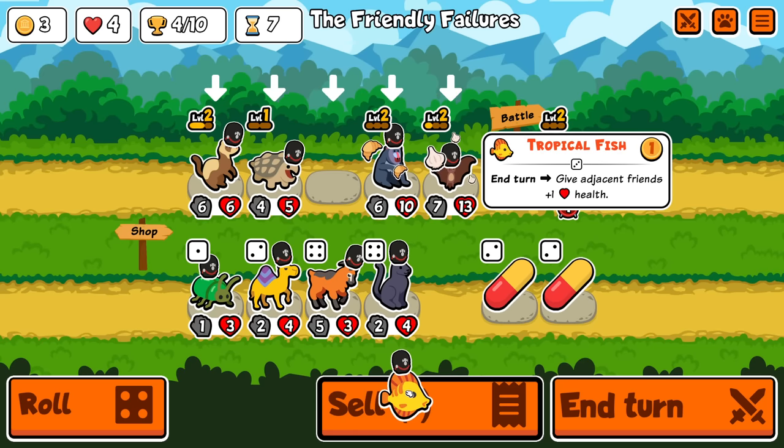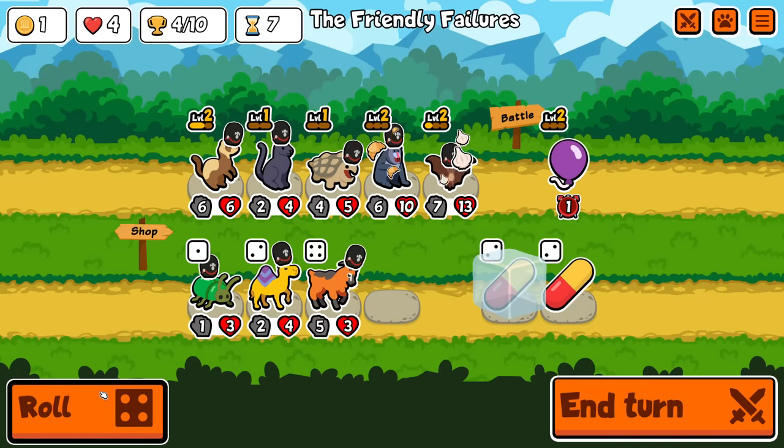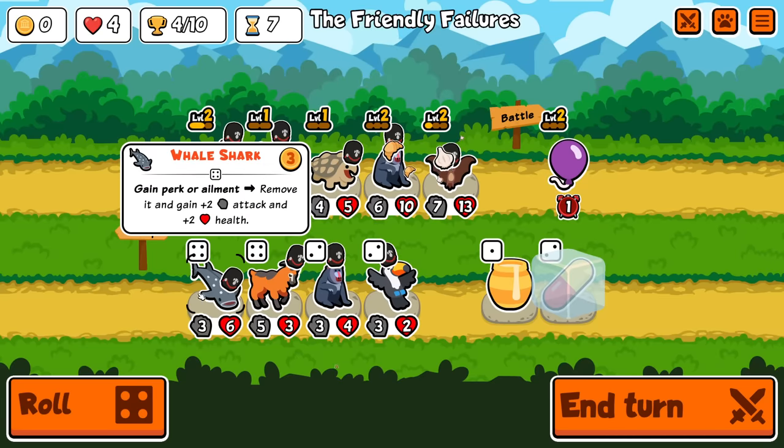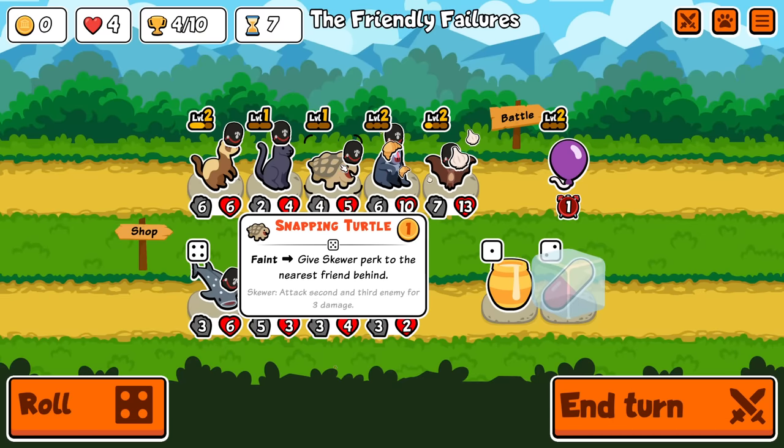Let's get rid of the tropical fish this turn. I'm going to buy this and freeze a pill. Sadly, pills now cost two gold so I can't actually do it this turn. Leave the whale shark — I thought I was going to use it but I don't think I will. The tour gives chili to the thing behind instead, similar to the snapping turtle.